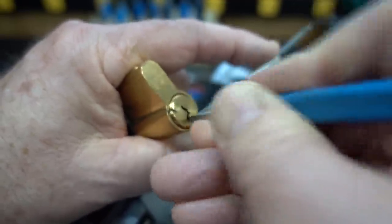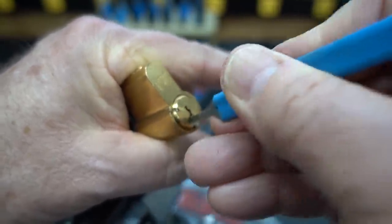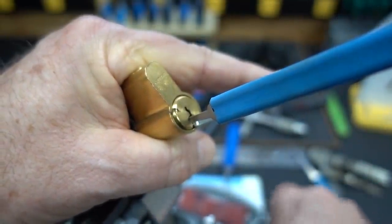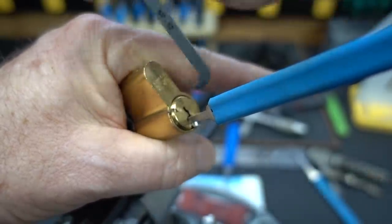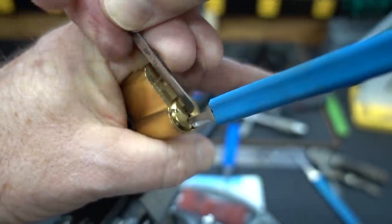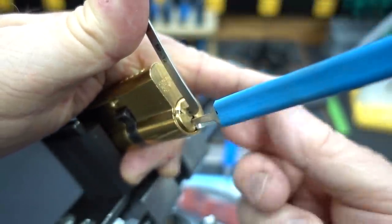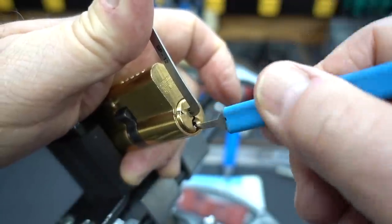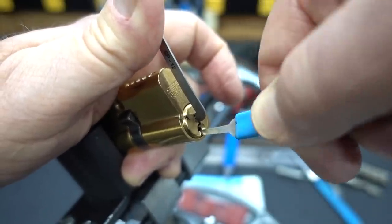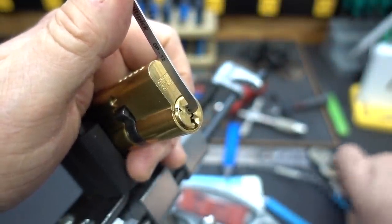It's just not going high enough. I've got a false set and the pick is stuck — dang it. My backup plan: hold the tension, hold that pick locked in place, put the tensioner in the top of the keyway — look how much I'm flexing that — hold it in place, then take out the bottom tensioner to make room to move my pick. There we go, it's out.